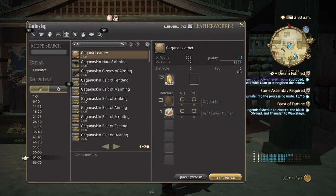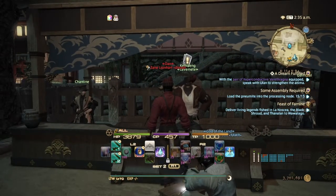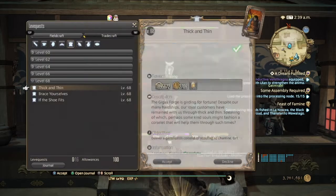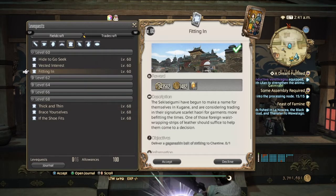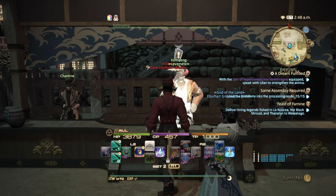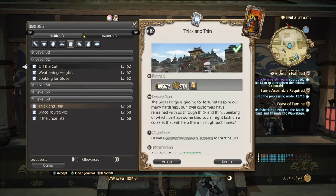After your crafting list is done, or if you can't do more crafts because you're too low level, go to your leve quests. At level 60 the repeatable leve is 'Fitting In,' where you'll be making a Garganta Skin Belt of Striking. The belt is not too hard — all you need is a Titanium Nugget from Heaven's Ward and two Gaganaskin Leathers. Pretty easy to get, not too hard, very simple.